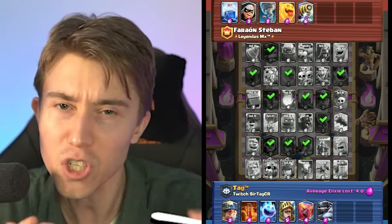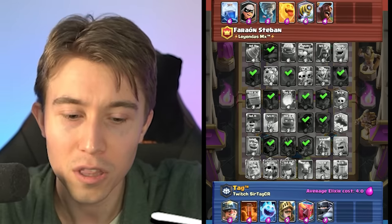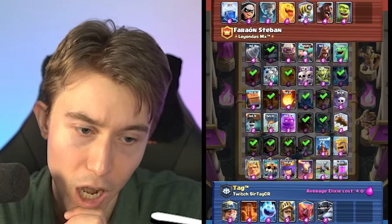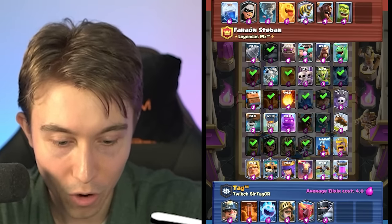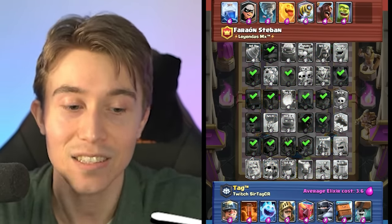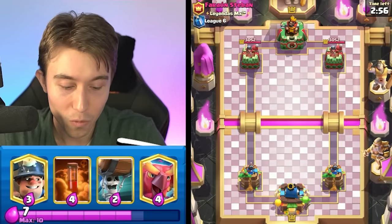I'd also like them to decrease the pick timer to about 10 seconds instead of 15. You can let me know in the comments what you'd change about Mega Draft. I'd also have card levels standardized at level 11 for everyone. He's picking Goblin Cage and Hog Rider with Sparky — a fantastic matchup for us. I'm going to pick Royal Delivery to stop the Sparky with a nice reset, and lastly I'll grab Wall Breakers. I have a great avenue with Mega Knight for his Hog Rider, Prince and Ice Spirit for Hog Rider, and Miner plus Wall Breakers as a cheap and efficient win condition.